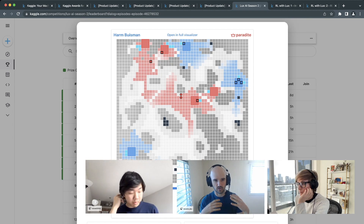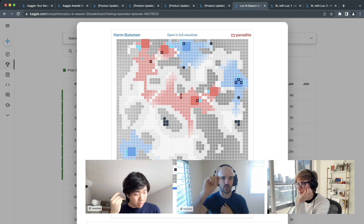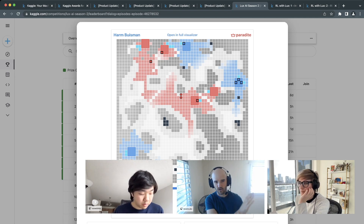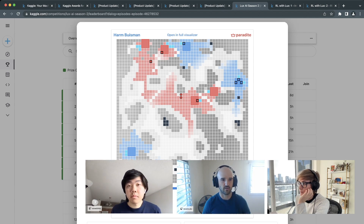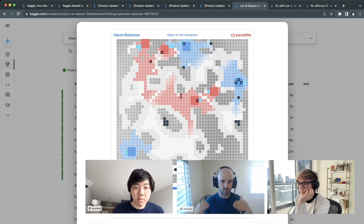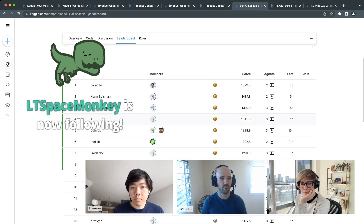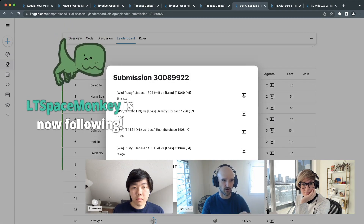Instead of saying 'go to the next square' repeatedly, you'd say 'go north 10 squares, go east 4 squares, mine 4 times, then go west 4 and south 4 and drop off your load.' This is interesting because enemies might move into your way — if two robots move onto the same square, one or both get destroyed. At the end, whoever has grown the most lichen wins.